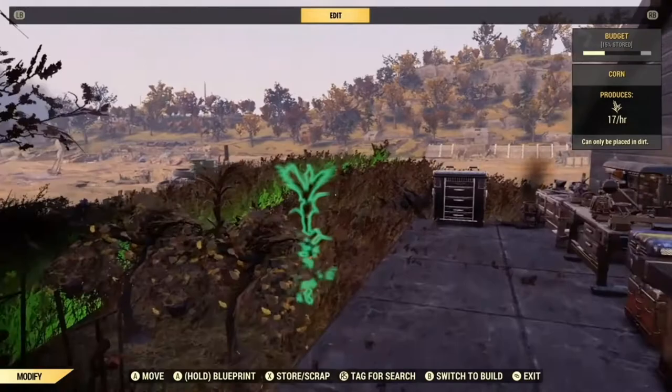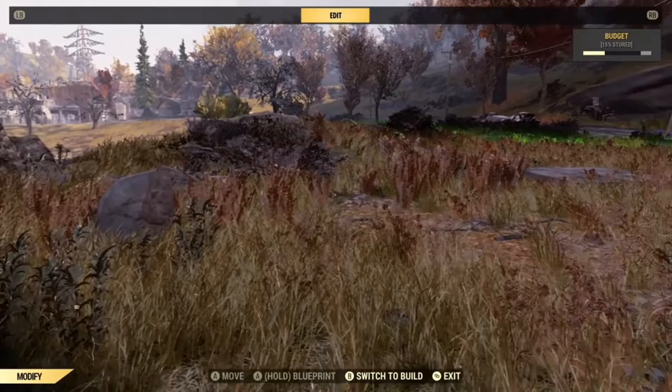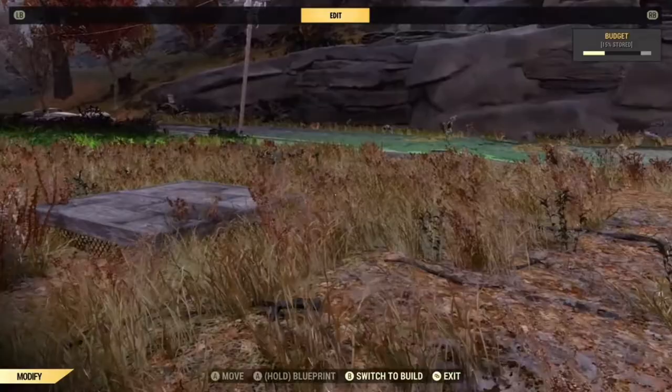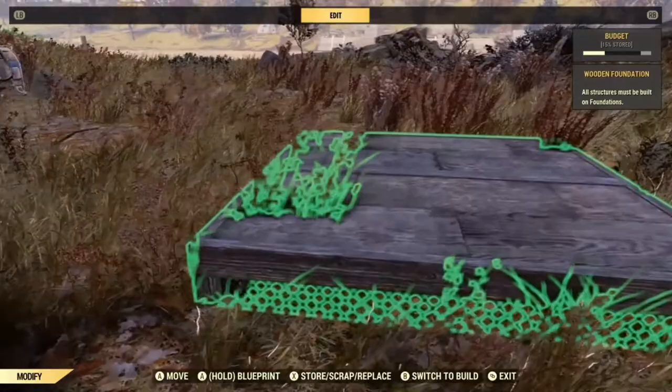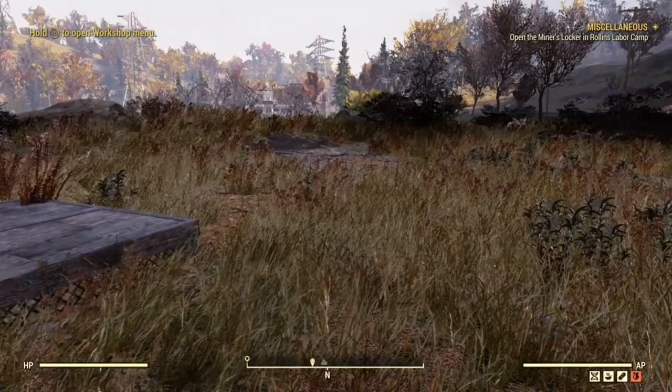Everything within the green area you can in theory build on. There have been some issues over the last 18 months with collision — they did change the collision so sometimes you can't actually build through rocks. There is a bulldozer facility that allows you to remove certain objects from the world, like rocks and small trees. As you can see I've placed a foundation down. The bulldozer should remove the plants that are sticking through but it doesn't seem to be working at 100% capacity at the moment.